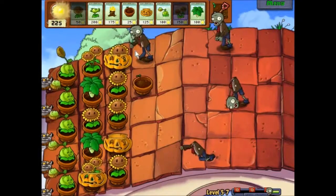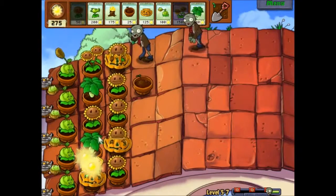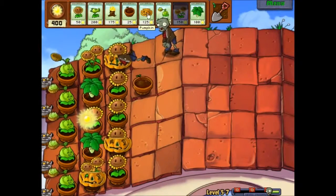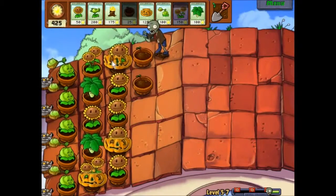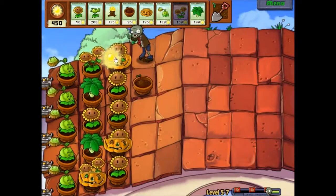All right, he needs to die quick. He's gonna die soon, but he's still soaking up a lot of pumpkin health. I don't like that. All right, so I need to advance these guys a little bit. Oh shit, that was really stupid. Whoops.